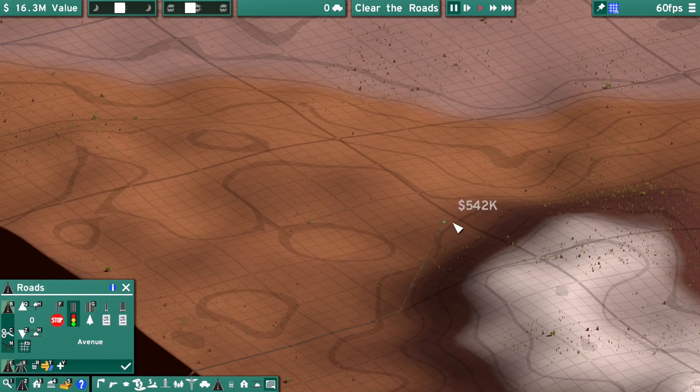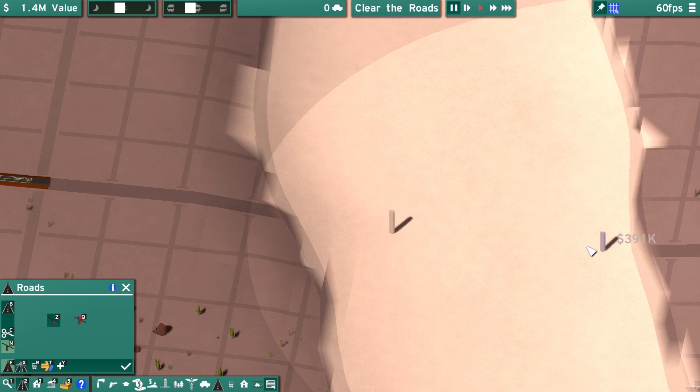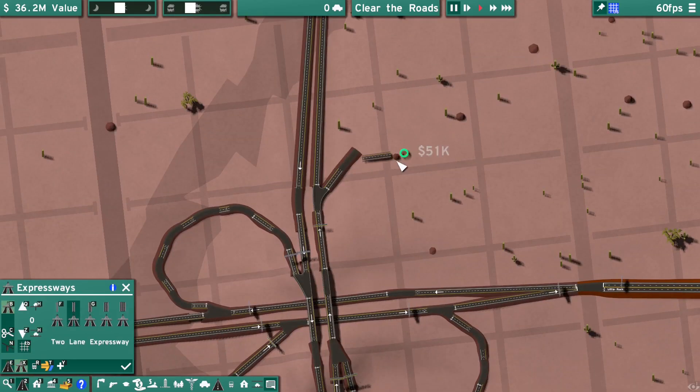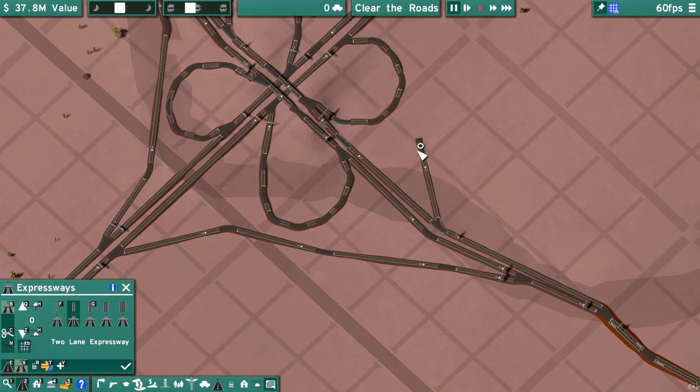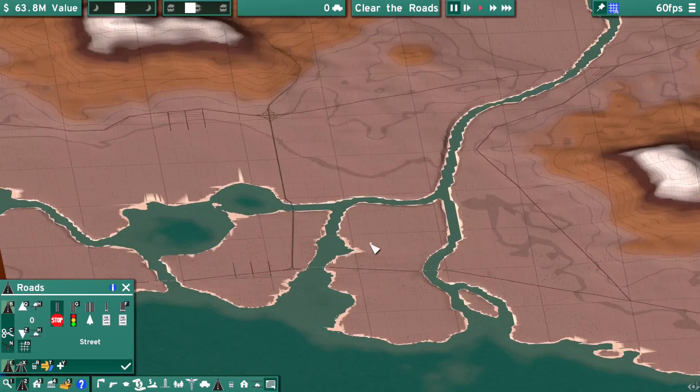Roads and highways work just like they do in the main game. We could imagine that the federal government builds highways here before a city grew. And of course, before a city grew here, there were a few quiet farming towns — let's plan those out.